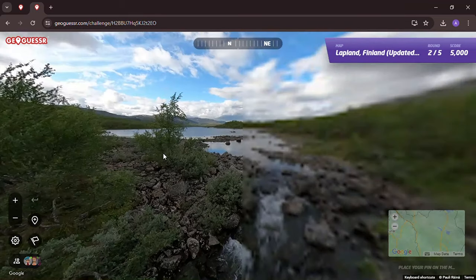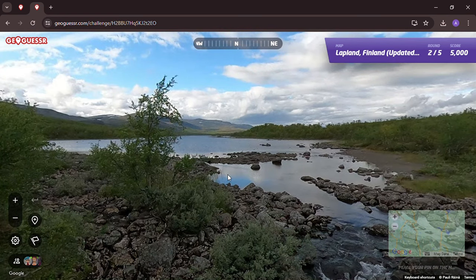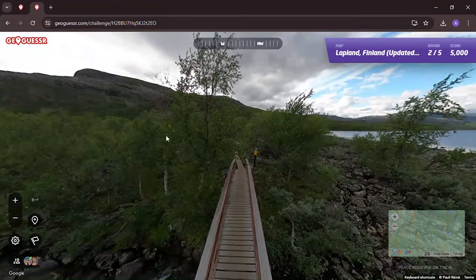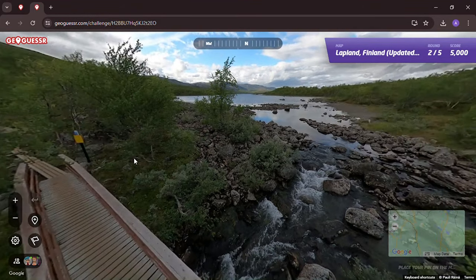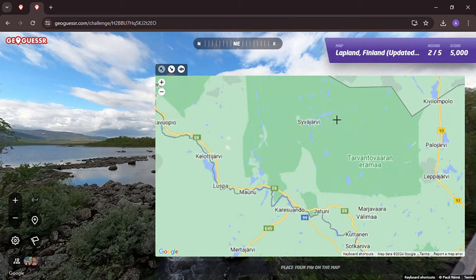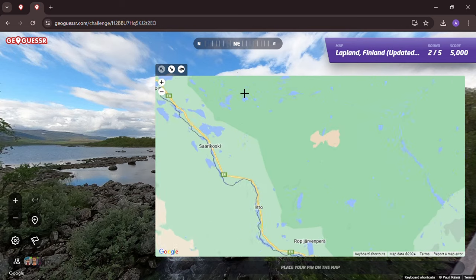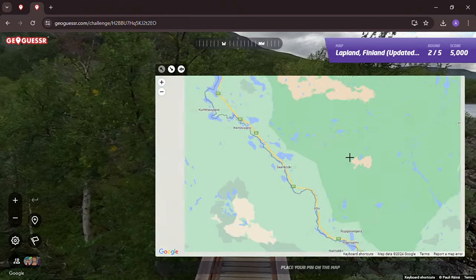Oh, we've got a photosphere. The game is probably not going to get a perfect score here because it's a photosphere, but beautiful scenery. This is what we're talking about — beautiful scenery. We're probably far north, up in this area once again. Just not sure on this one, very difficult. This could be a national park — probably a national park.